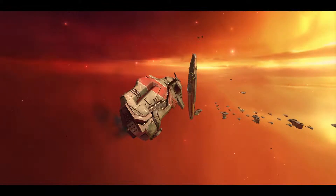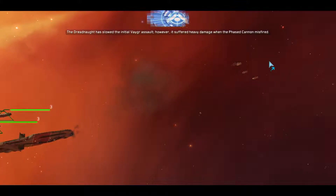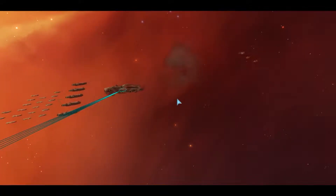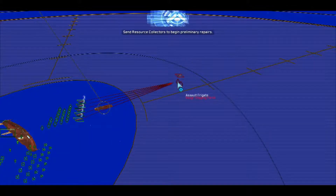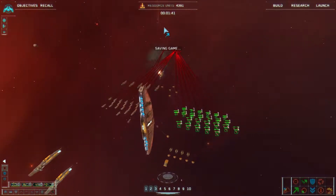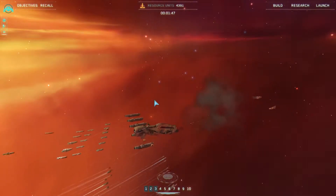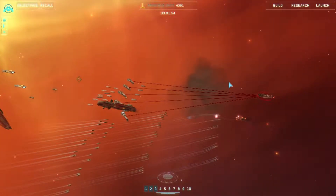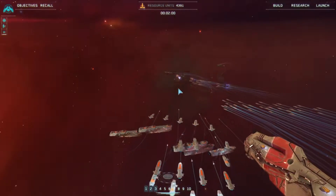Well, this is gonna be just fun, isn't it? The dreadnought has slowed the initial Vaygr assault, however it suffered heavy damage when the phased cannon misfired. Get over there - the dreadnought engines are offline. I could see that. Resource collectors, begin preliminary repairs. Go! Wait, where are these missiles coming from? Oh, they're gone now. You're not getting near this - attack the destroyer! I love how these just swing around and bring all the cannons to bear, just like - yep, you are not surviving this.